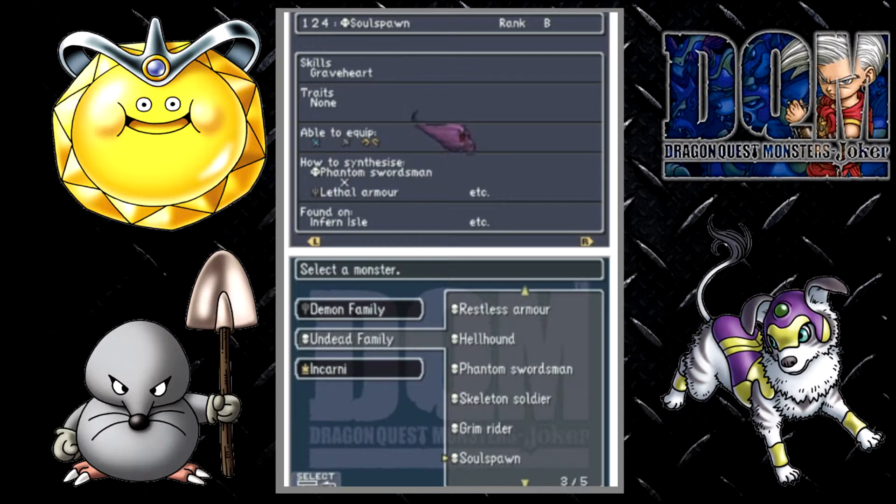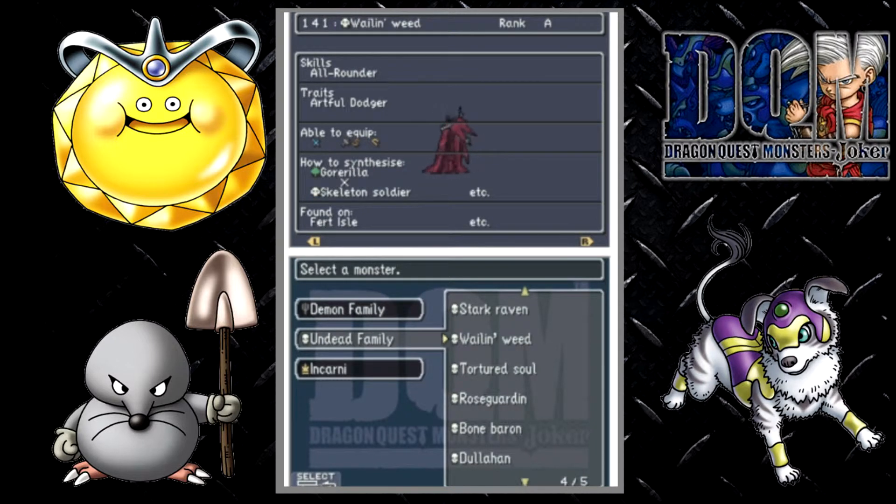Next up is Soul Spawn, scoutable on Infant Island. Next up, Stark Raven, which can be fused using the Skeleton and Silver Peticles. Will and Weed can be found on Foot Island as a scout.